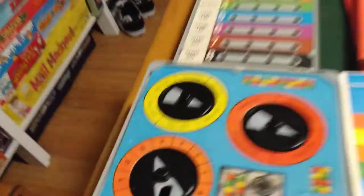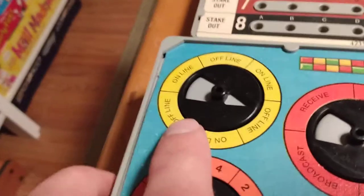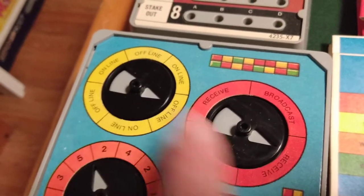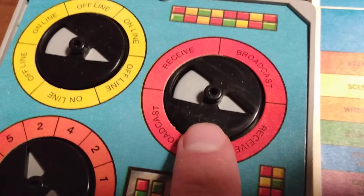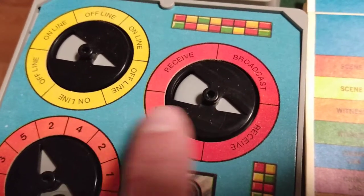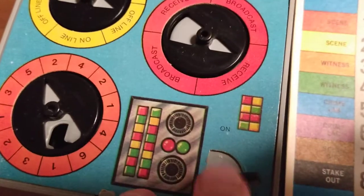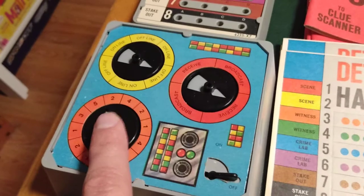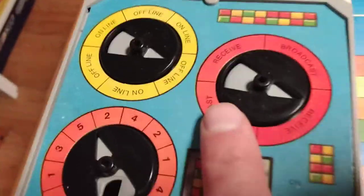That's the device you're going to be using. This shows the number of spaces you're going to be moving on the board. This indicates if it's going to be online or offline - but that's only if you land on a space that's already occupied, or somebody else lands on your space. You're going to be using the Receiver Broadcast setting. These buttons here don't do anything, but this one does - that's on and off. When you turn this on, all this thing does is just spin around, and it determines what is what.